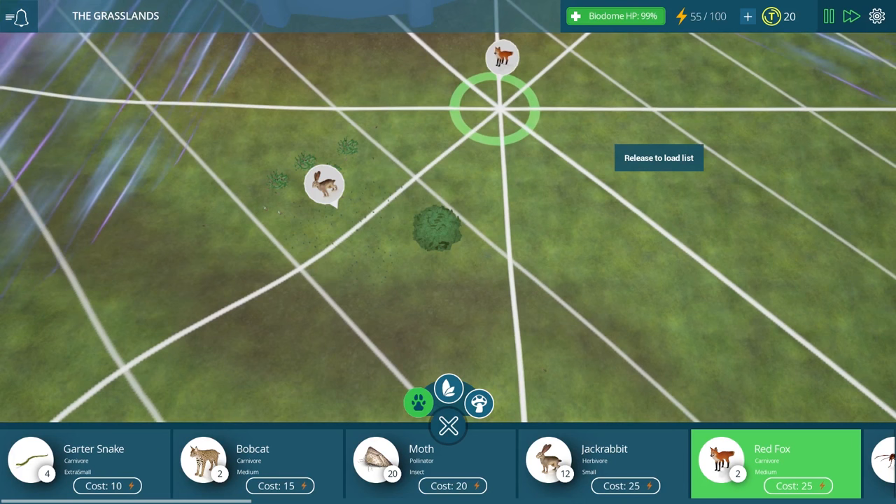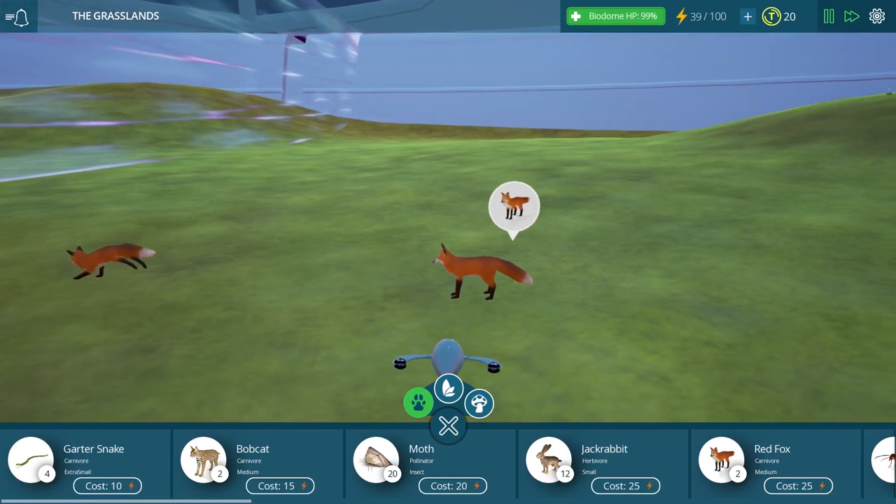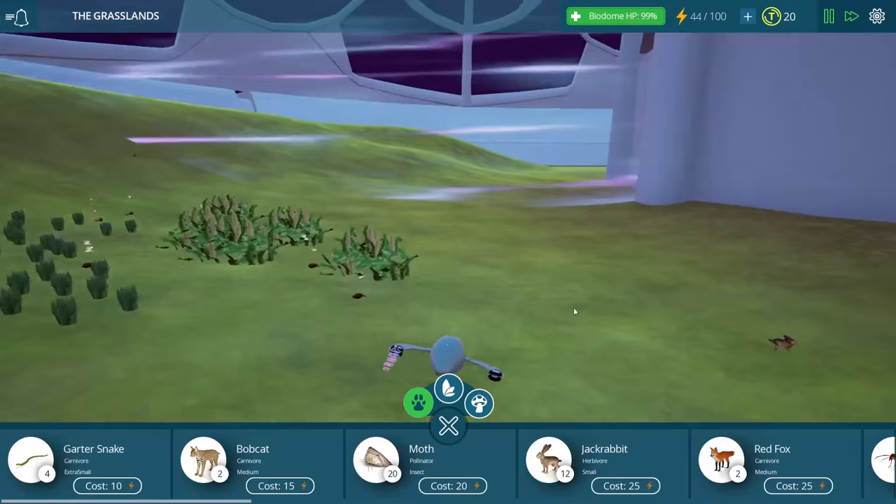I think we're going to use the red fox this time. Let's put him pretty close by, somewhere a decent distance away. And look at him — oh my gosh, these two are so pretty. Look at those coats. Hello, little guy.